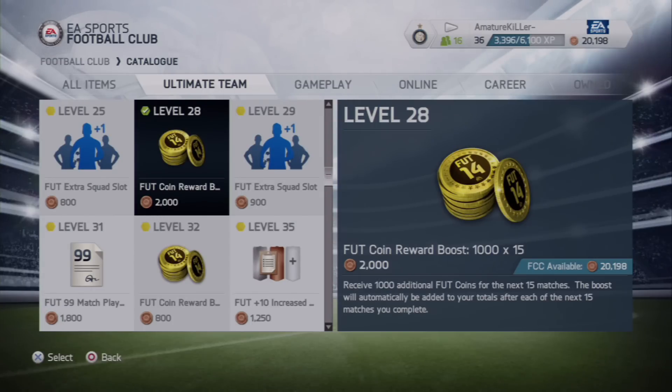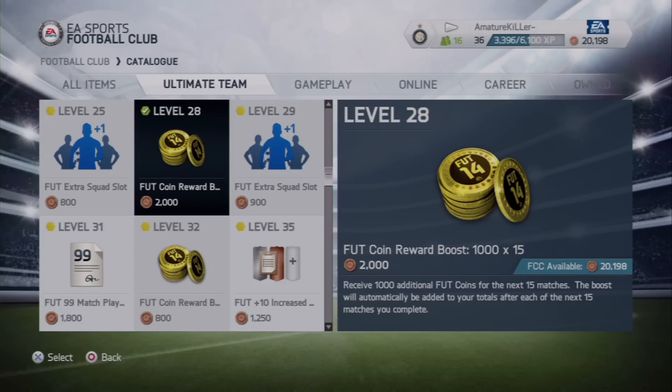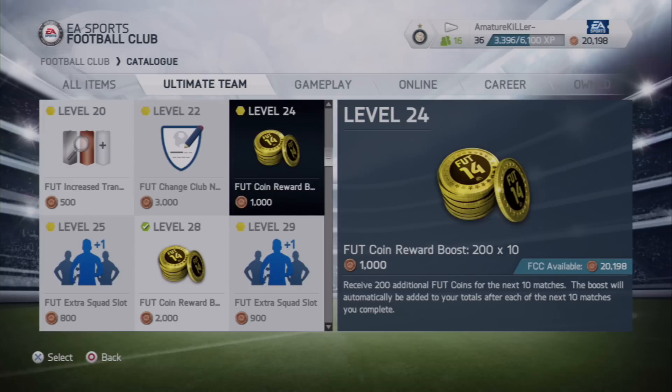Receive an additional 1,000 FUT coins for the next 15 matches. The boost will automatically be added to your totals after each of the next 15 matches you complete. Can you imagine that? That is insane! So 15 times 1,000 — you're going to make a 15,000 coin boost, plus the other one which is another 5,000. That's already 20,000 coins boosted.